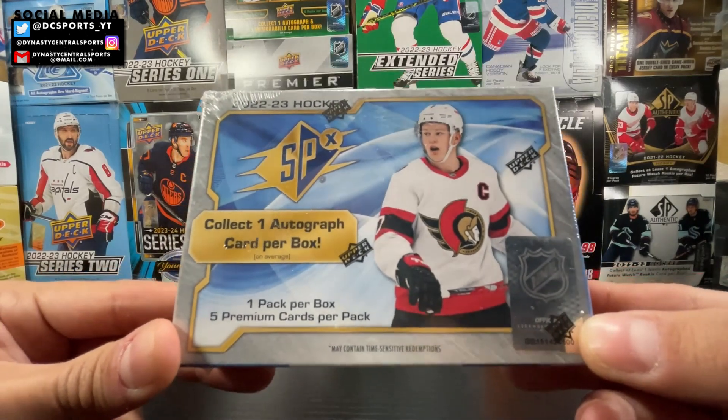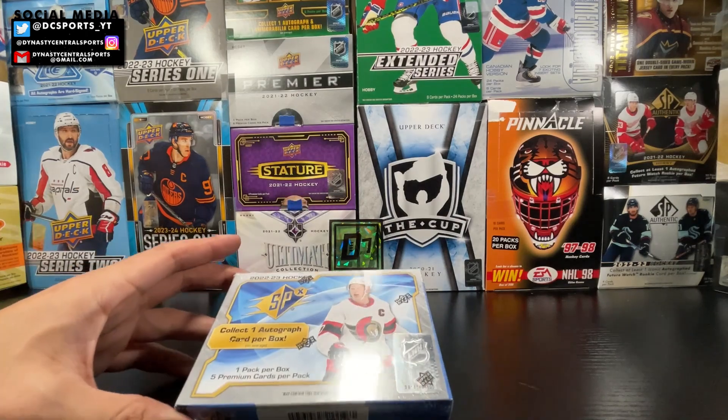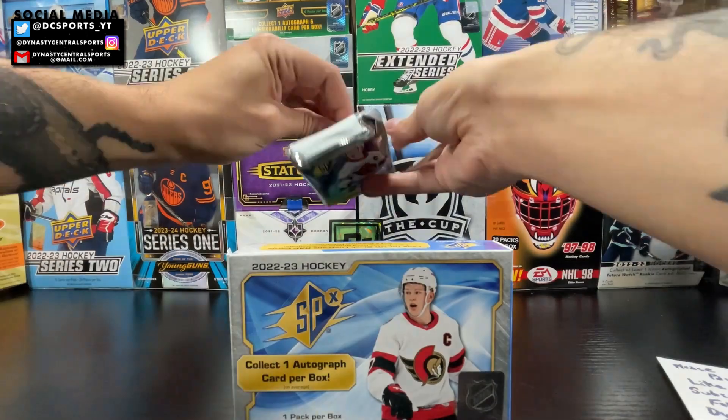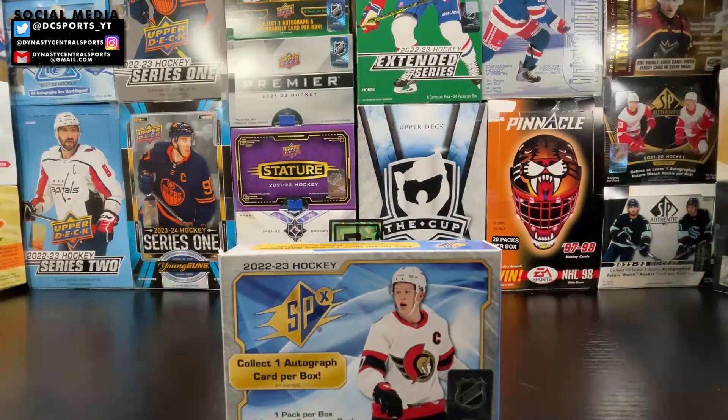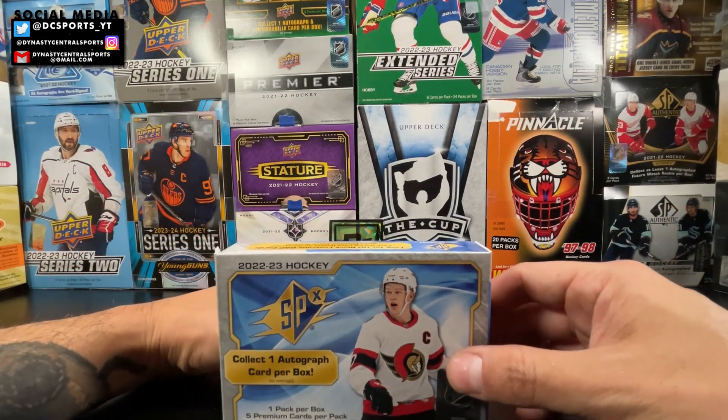So we're gonna rip into this. We got five cards in this pack, one pack per box — it's one of those quick rips. Let's get ripped! 22-23 SPX, five cards in this box, so we're gonna be ripping through this pretty quickly. We got the first card on top — it should be a base card, so let's see what it is.